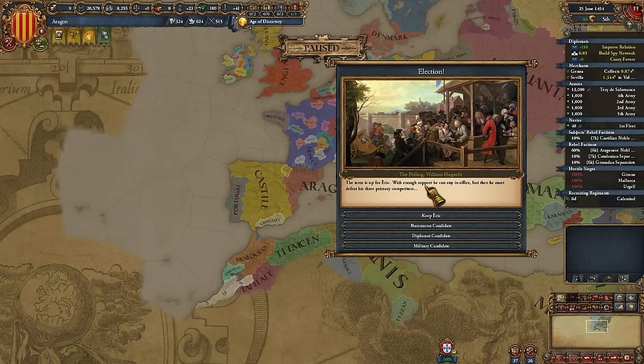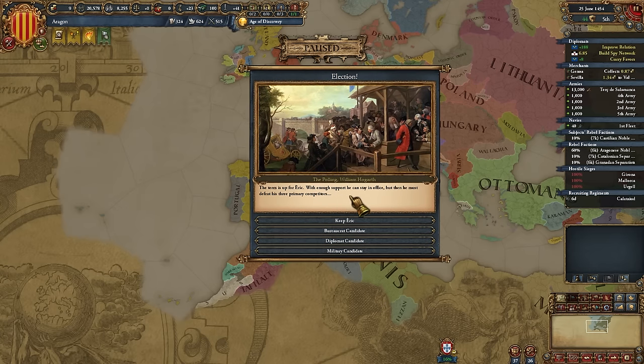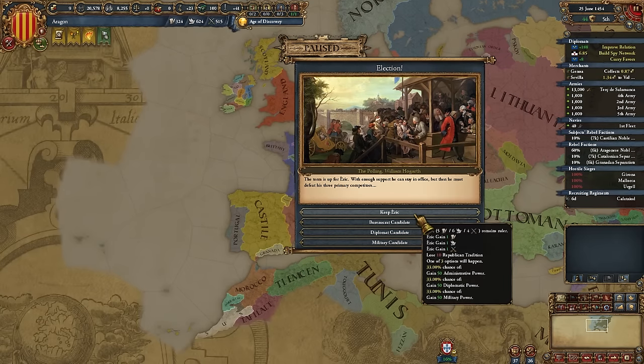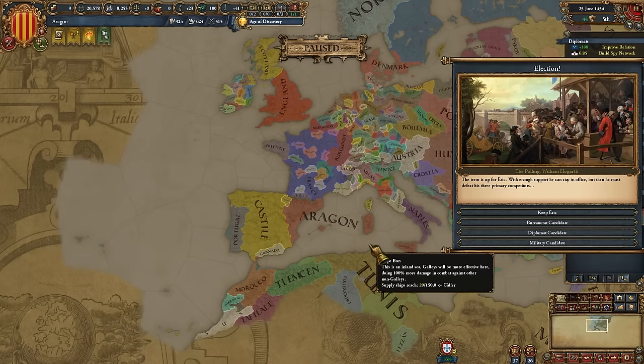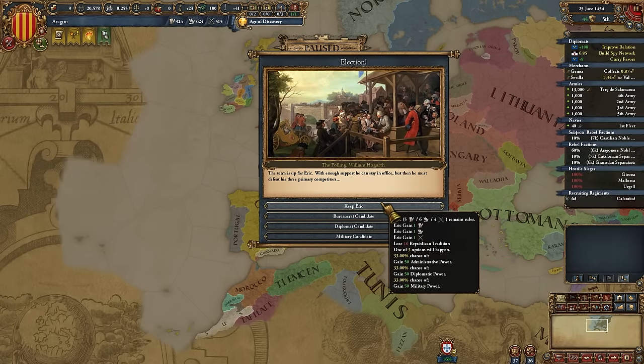Now the best part: wait just one day and the election event fires. With 100 republican tradition you keep Eric as Grand Consul, giving him plus one stat in every category. Wasted on diplo, he becomes a 6-6-5 leader. On top of that, you get a random 50 mana back — remember you only lost 50 mana per category in the event — so one of those is already recovered one day later, and your mana generation increases significantly.